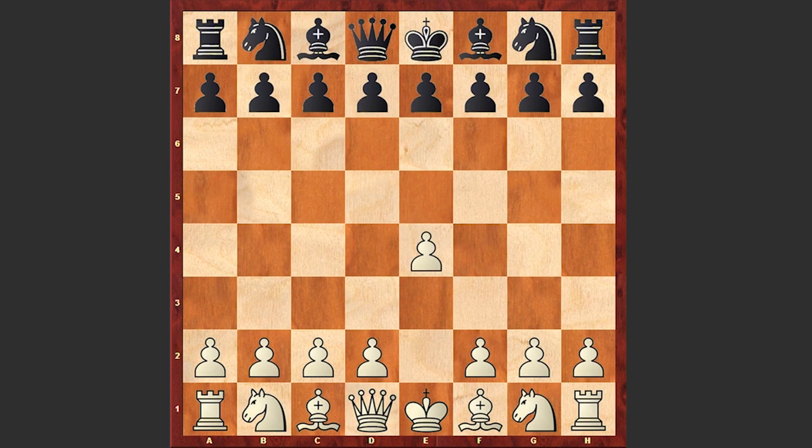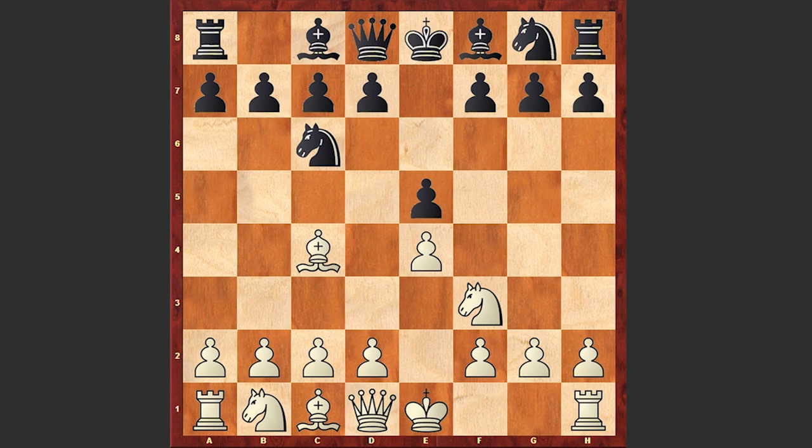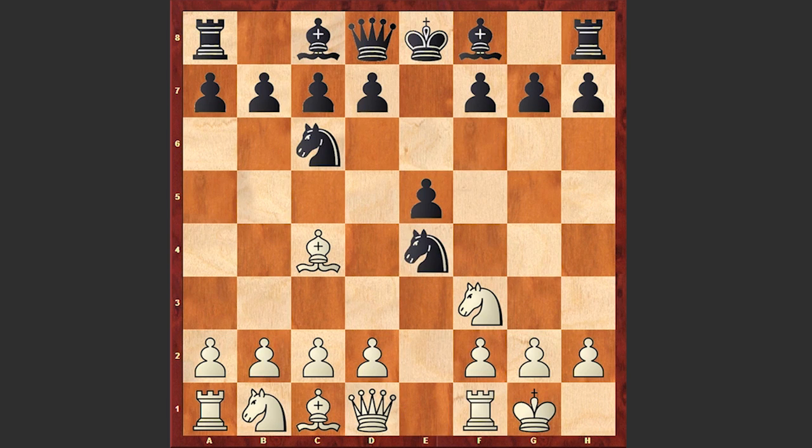Teichmann started with e4, e5 by black, Nf3, Nc6, Bc4 — the Italian game — but after Nf6 and castling kingside, Nxe4, d4, the game is transformed into a Scotch Gambit.